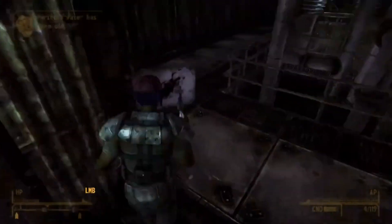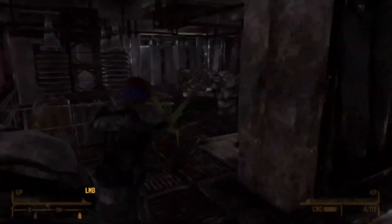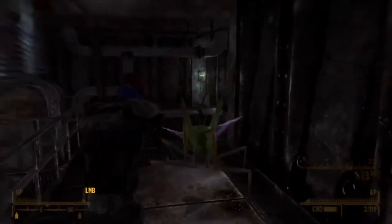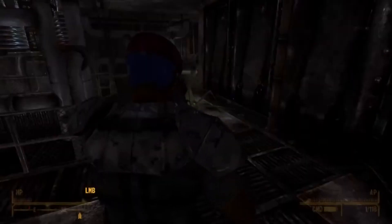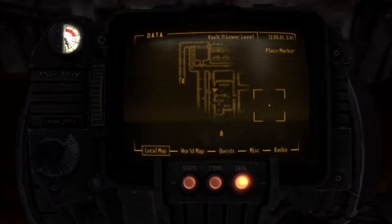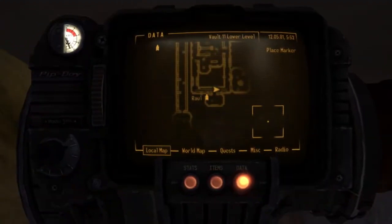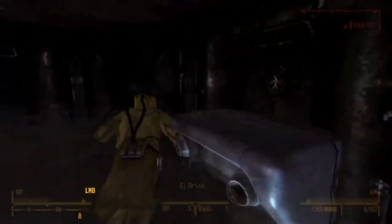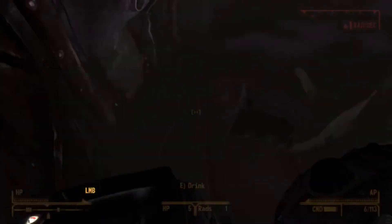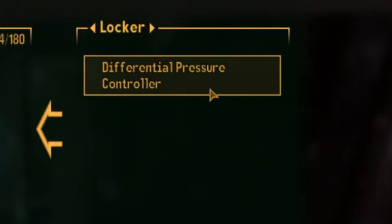The Pip-Boy will show you what direction you need to go in. Eventually you're going to make your way to a room that's full of praying mantises — clear those out, but when you see this room, you know you're going the right way. You're going to need to do a little bit of swimming; if you have a radiation suit it definitely helps because that water has radiation. After you swim around for a bit, you're going to come to a room with a little locker underwater, and that's going to have the first item we need. There it is — boom. On to the next one.